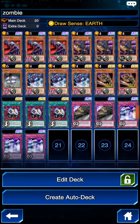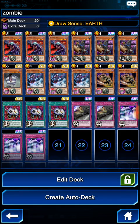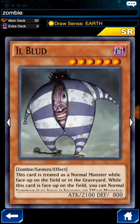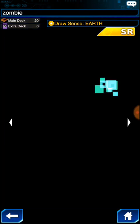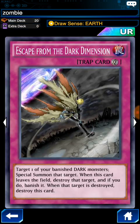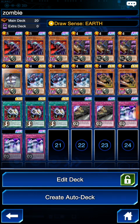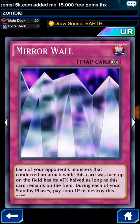Let me go through the deck list. We're running 3 Vampire Lords, 3 Gosukis, 1 Ill Blood — at the beginning I was playing 2 but after testing I dropped it to 1 — 3 Skull Conductors, 2 Goblin Zombies, 3 Enemy Controllers, 2 Escape from the Dark Dimension, and 3 Mirror Walls.